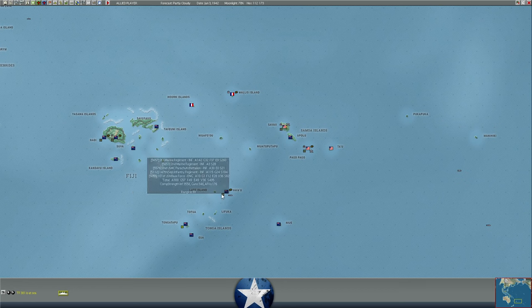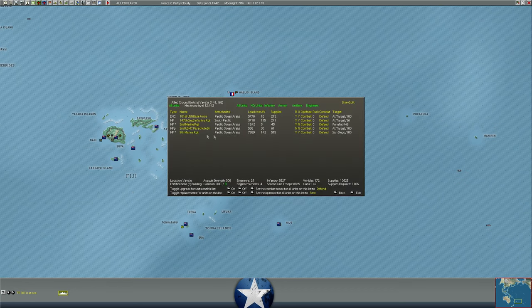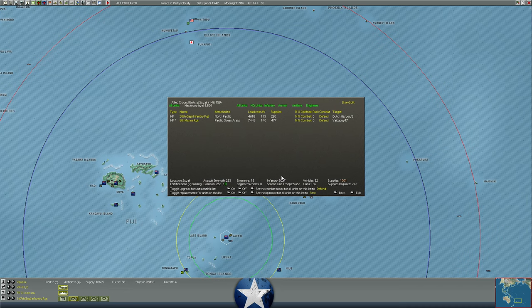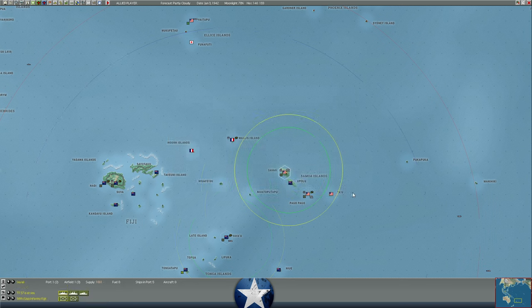Vavu should be fine — we've already dropped the 9th Marine Regiment there to replace them, so the 9th is replacing the 2nd so we still have a full regiment of Marines as a defensive force. We also have the 147th Separate, which is kind of a light infantry regiment — no tanks, just some 105mm howitzers. It's good for defending a position, especially with fortifications. At Savi, we're currently unloading the 58th Independent Infantry Regiment to replace the 8th Marines, who were there by themselves and took the island back from the Japanese.